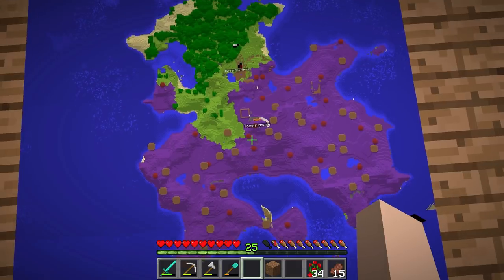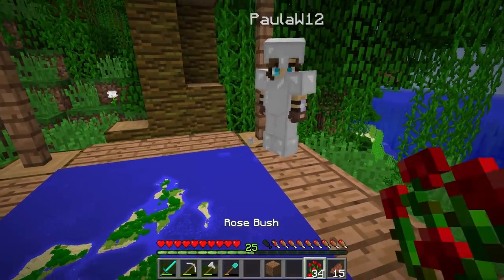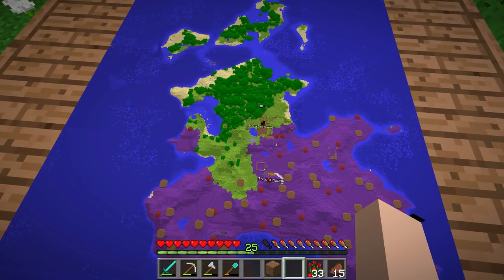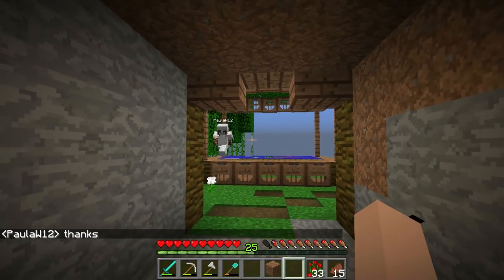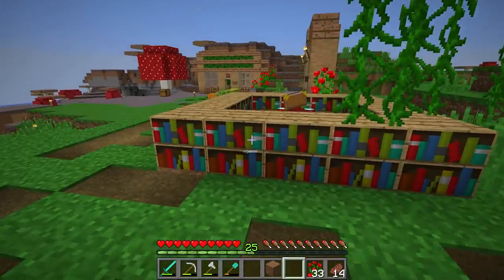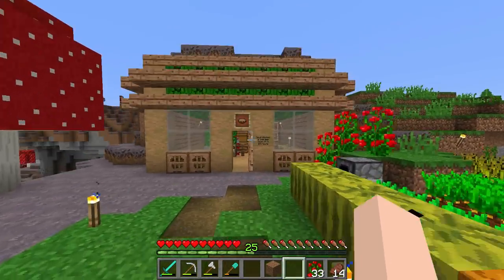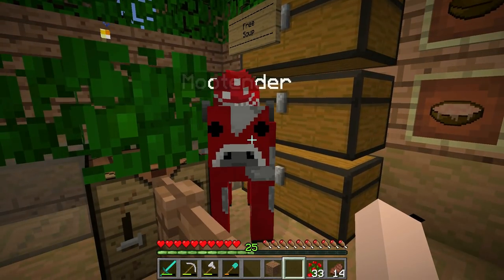Oh gosh, there's Paula - hi Paula! We can give her a rose because everybody needs roses here on Bunny Bay. We can label other people's houses in the future once we know where they live. I also have this little room over here which I'm not sure what to make it - probably some type of community room. We have an enchanting table that Tomo made for us, and here is our soup kitchen from last episode, and the Moo Tender has returned!